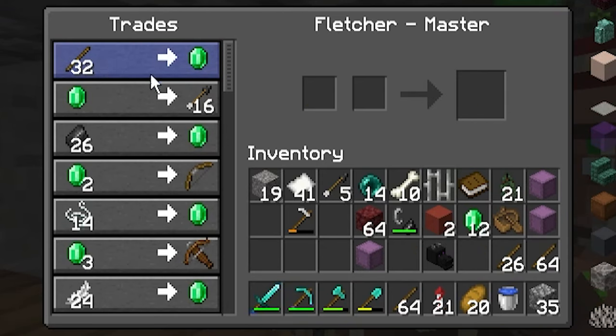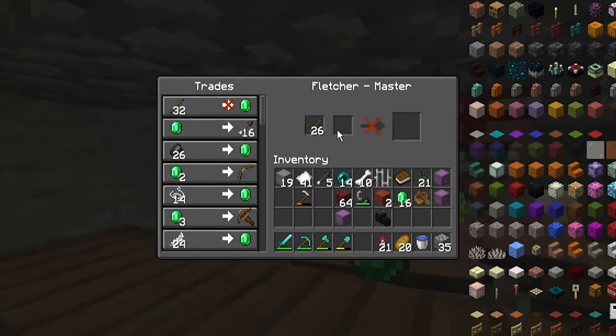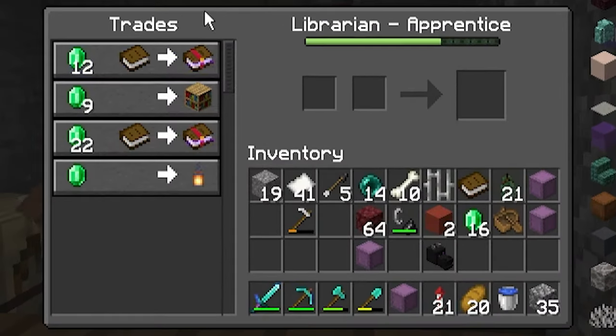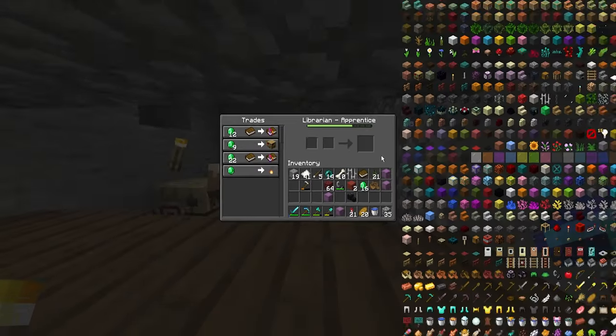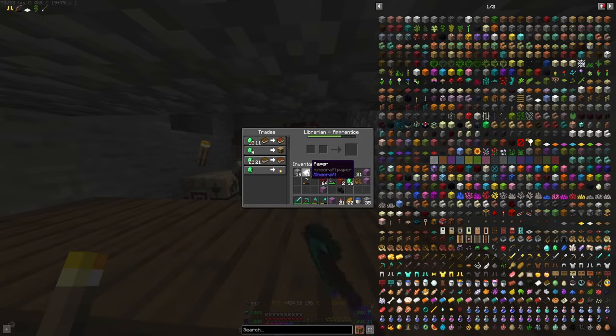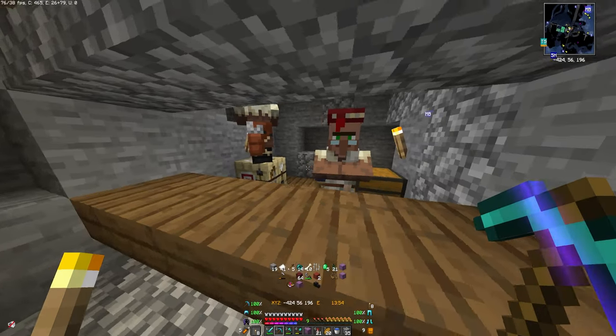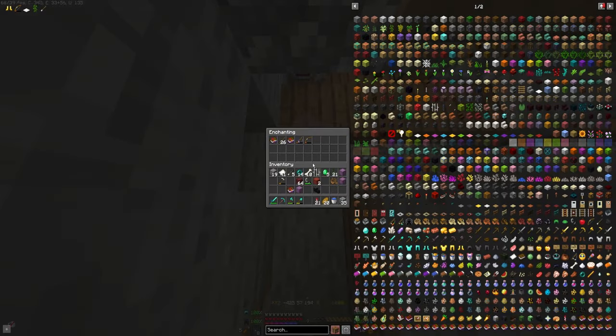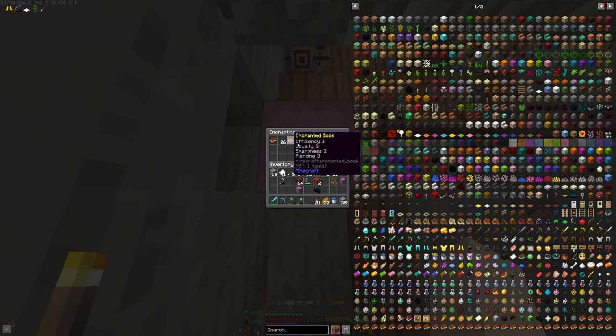Now why do we need emeralds? If you look at the next trade from this librarian, 12 emeralds equals a mending book. I have one extra book, but I'm going to get mending — maybe I need mending on my shovel. Although I'm not totally sure what else I'd use it for. I don't know, I probably put it somewhere.